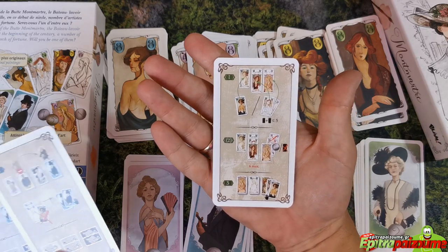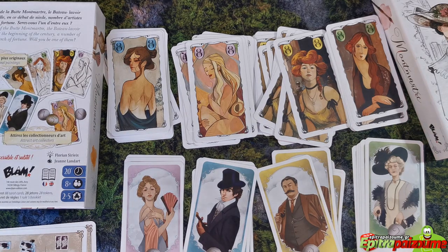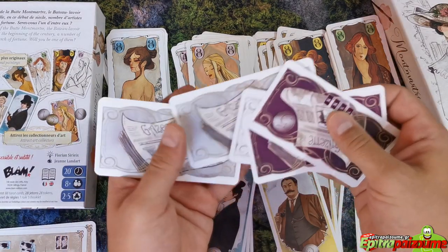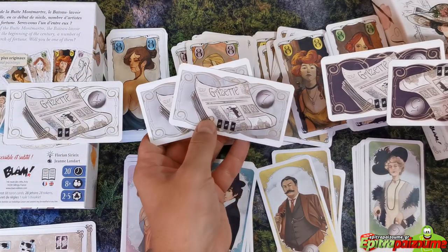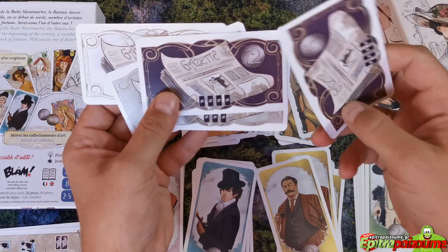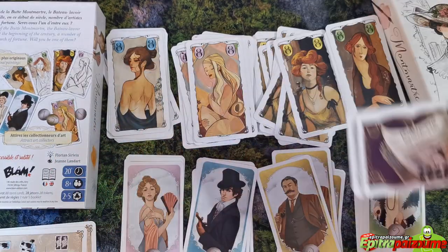We're going to make a how-to-play video to explain the game, so stay tuned. Here we have the contracts — you set them up in a row starting with the white first, then the two gray, then the two brown. Depending on the number of paintings you sell, you are able to grab victory points, and they need to be different as indicated.